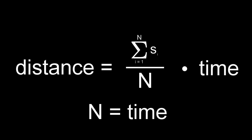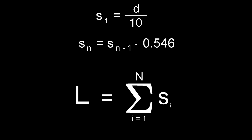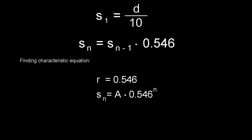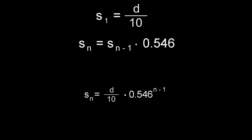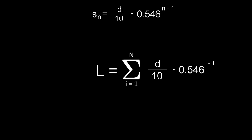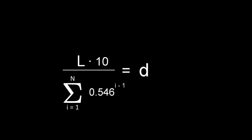Since L is also the distance traveled, we can write it as the sum of all speeds, and the speeds form a recursive sequence. To solve for D, we first need S to be a non-recursive sequence, which we do by finding the characteristic equation: R equals 0.546. The non-recursive formula follows from there — we find A by substituting N equals 1, since we already know the first element of the sequence. We plug it in, and since the first factor has no I in it, we take it in front of the sum. After rearranging, we have solved for D.